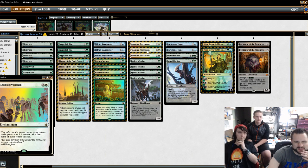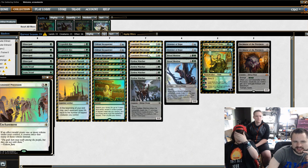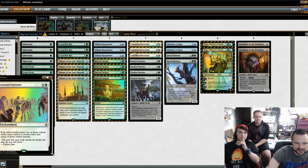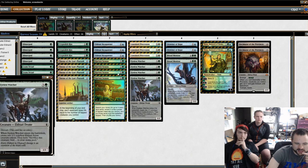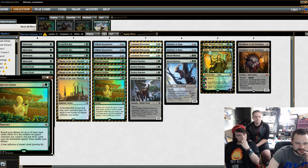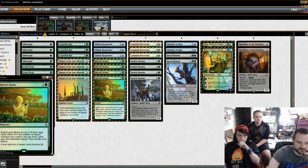Anointed Procession probably could just be replaced by another card too. With Panharmonicon in some of these decks, when you got a Brood Monitor you could chain off some cards and it was worth it — but probably not in this particular build. Just going straight blue-green Eldrazi, filling up the Skyspawner slots, the Scion Summoner slots, and filling them with Eldrazi Mimics would give this deck more of a punch.